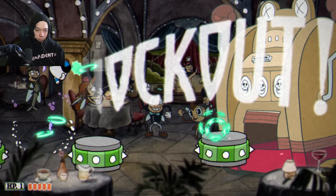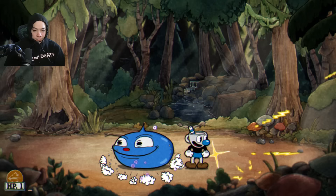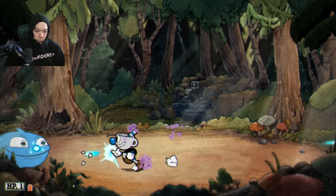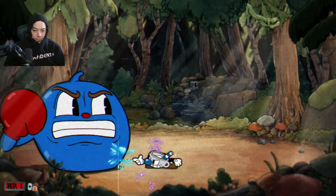Third boss is Goopy Le Grande — probably the easiest boss in the game. You can use whatever you want; he's just a little blue ball that jumps around until about his third phase. I dodge the giant head attack by ducking. Second phase he jumps around some more — I like using Twist Up here because it can hit him while he's jumping around.